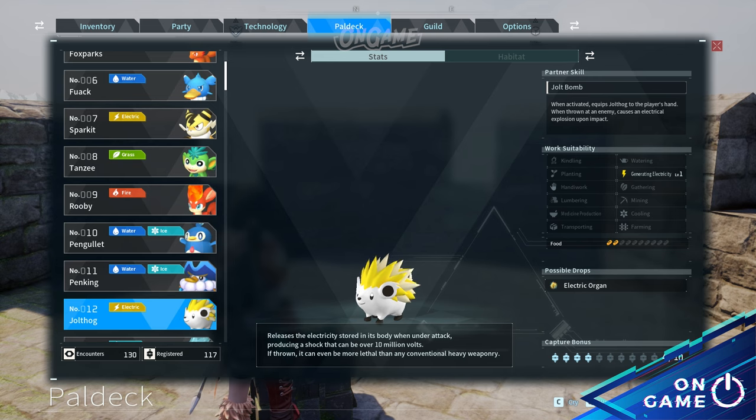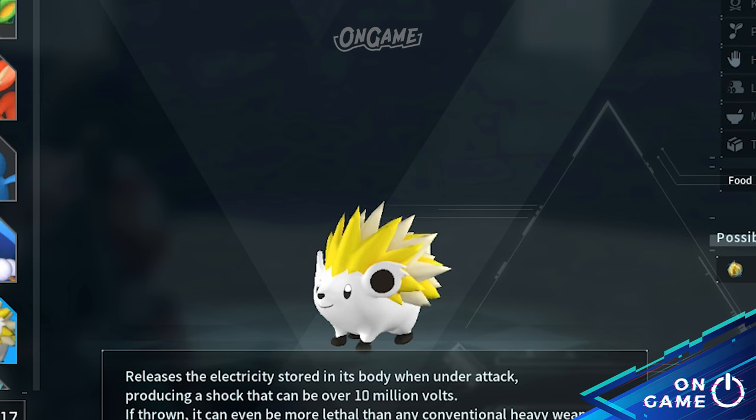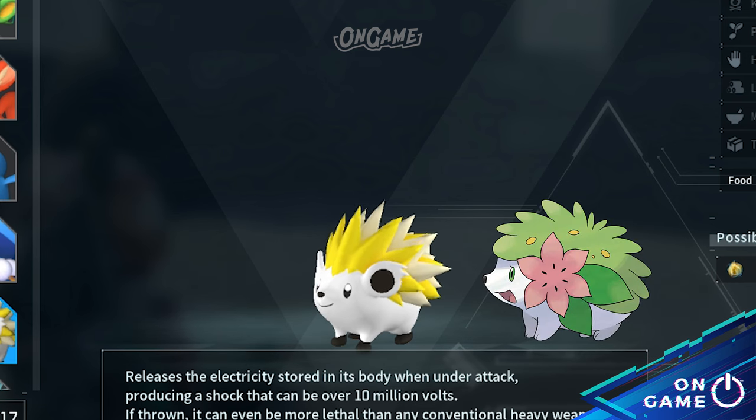Okay, let's move on to Pal deck number 12, Jolthog. Jolthog's Pal design and Shaymin's Sky Form in the Pokémon series are very similar when it comes to their base anatomy. The major difference is Jolthog is an electric-type spike while Shaymin is a grass-type Pokémon.